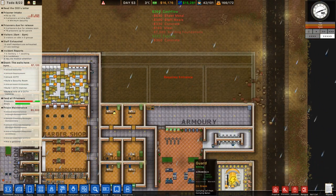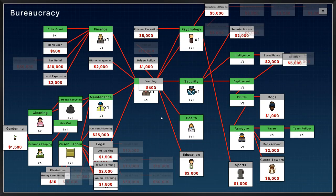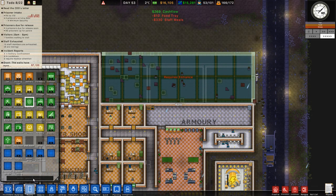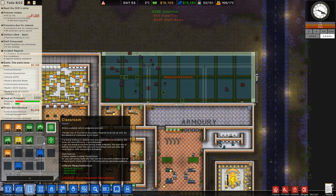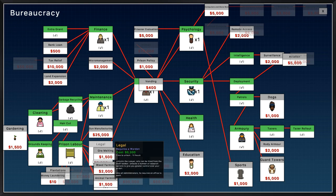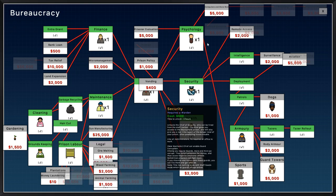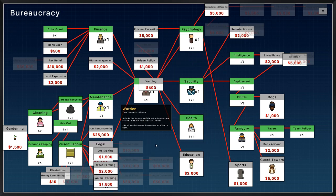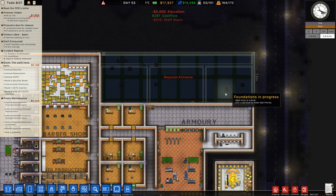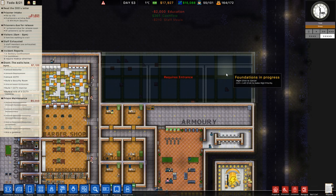We need a classroom. Have I unlocked classrooms in the bureaucracy? Let me see if I can zone that room as a classroom. Oh, must unlock education. Education - where are you, mate? We've got to find education in this ridiculous melting pot of stuff. I bet it's right in front of my face and I can't even see it. Oh, it's right there! See, I told you it's right in front of my face. Right, we'll get that done. We're definitely going to get these done today.